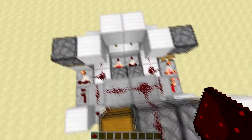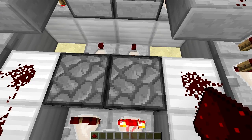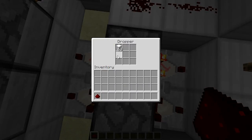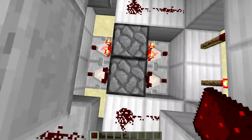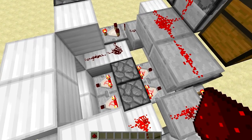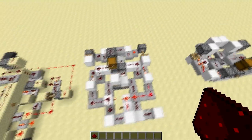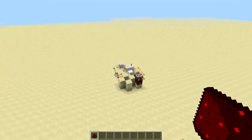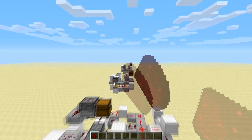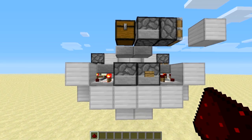Also one thing I like about it: it's pretty compact. And the best thing is it's nearly instant — as soon as it's done and made one set of pulses, you can instantly start a second one, start the machine again. More or less instantly, because it uses droppers instead of hoppers. That's something I used in my first tries — as you can see they are not that compact. The first one actually used a hopper and it took ages to reset itself.